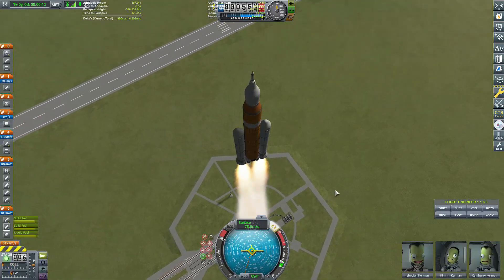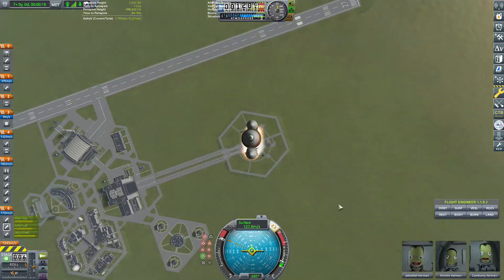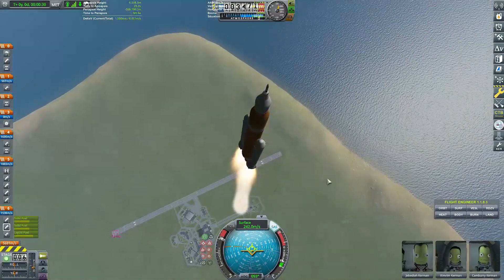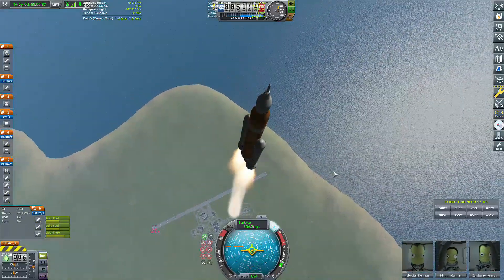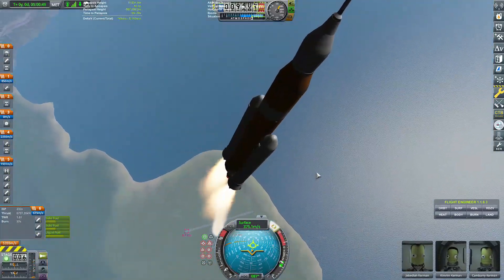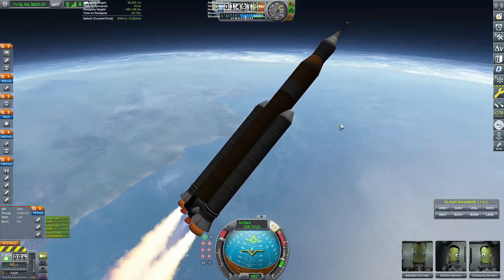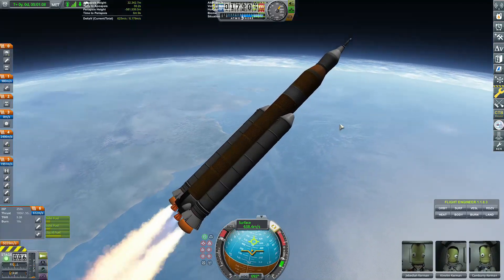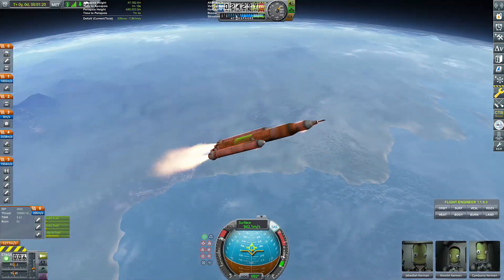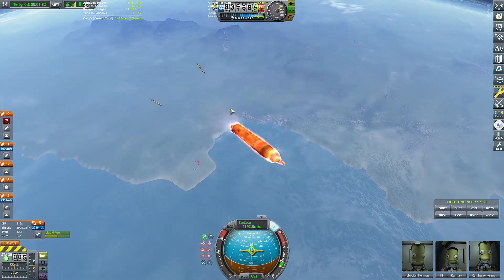Now we're doing a roll program that I believe SLS does, and then we are pitching over to 90 degrees by the time we hit 10 kilometers. Unfortunately, my gravity turn this time was really, really bad. For some reason it just wouldn't turn — I must have turned down the gimbal on the Mammoth engine or something because it just wouldn't turn. And then finally it started turning at the very end. But we are coming up on solid rocket booster separation — and there they go. A little bit of an awkward deployment.